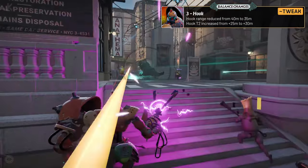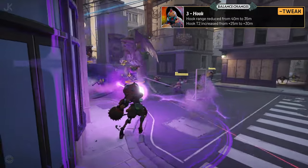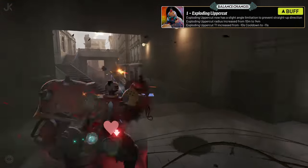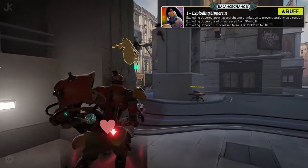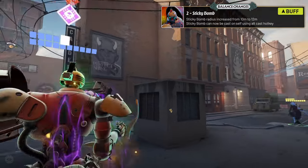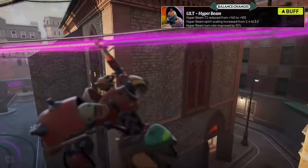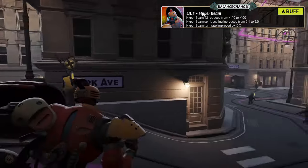His hook received a base range nerf going from 40 meters to 35 meters. However, his tier 3 upgrade has been increased from 25 meters to 30 meters, keeping his overall range the same by the late game. Exploding Uppercut has also received some buffs in the form of a radius increase, and the first upgrade lowering his cooldown by an additional second, now lowering it by 11 seconds compared to the previous 10 seconds. Bebop's sticky bomb has also received some love by increasing its damage radius by 2 to 12 meters total, and Bebop will now be able to self-cast the bomb to create some damage opportunities even when the enemy isn't close. Lastly, Bebop's ultimate Hyperbeam has had its second upgrade lowered from 140 to 100, its spirit scaling increased from 2.4x to 3.0, and its turn rate has also been buffed by 10%, allowing for a little more mouse wiggling.